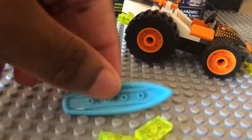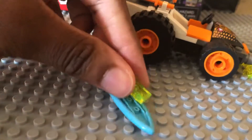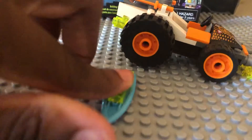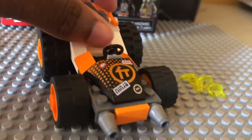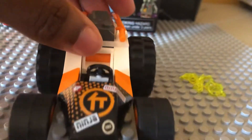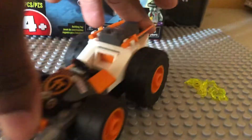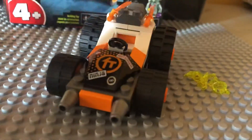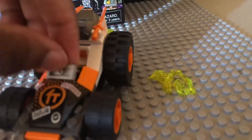Moving on to the actual set itself — here's pretty much how you build it. The good things: it rolls perfectly. This piece here is not a sticker, which I appreciate because you know how much I hate stickers. There are also some orange swords on it, which is pretty cool.